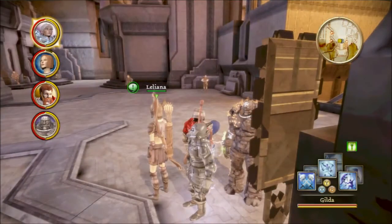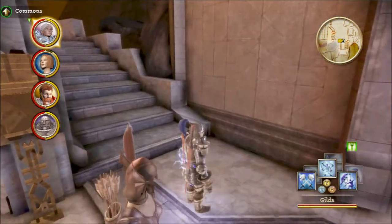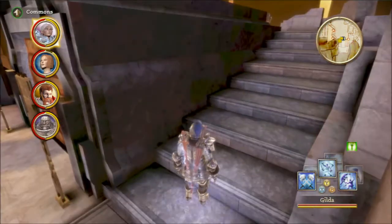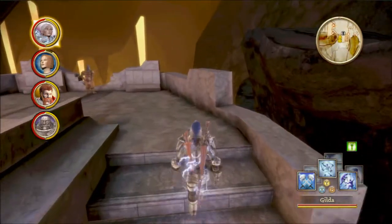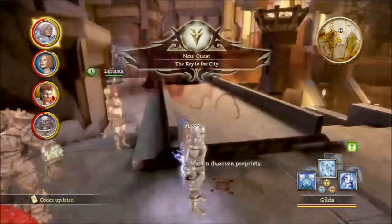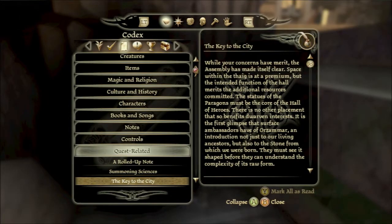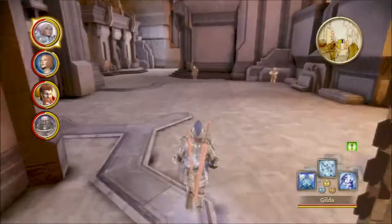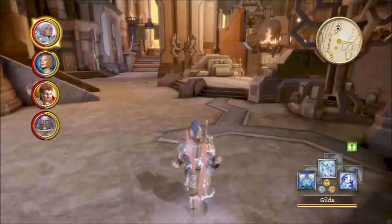We're here in the Diamond Quarter because there is a Codex entry I forgot to pick up while I was here last. What it does is it will officially unlock the Key to the City side quest once you have all the necessary Codex entries, and I have all but this one. It'll direct you to an item which will give you some nice bonuses. So now we have the Key to the City quest, which is in the Assembly. That is where we're going next. So without further ado, let's move forward, folks.